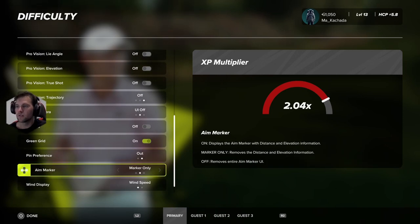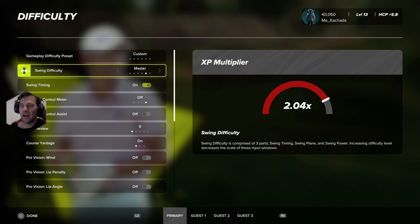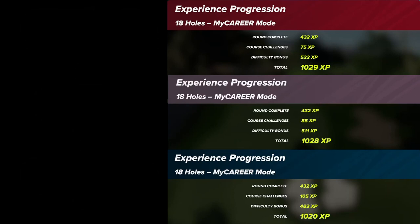Once you've got your settings right, let's dive into the actual XP numbers. The goal is to ask yourself: on master, pro, or pro-am difficulty, what score can you shoot? I'm going to go through those numbers now. You want to ask yourself what difficulty lets you shoot better than minus six — I think minus six is a good barometer to get at least a thousand XP per match.